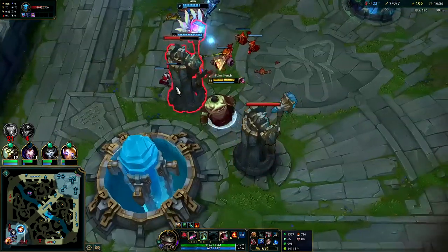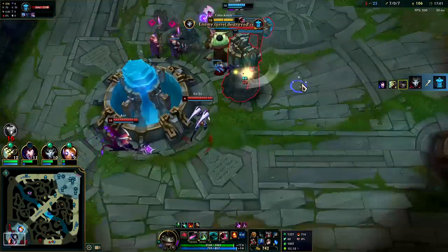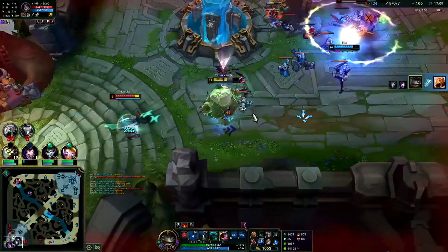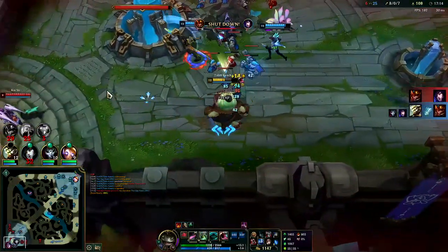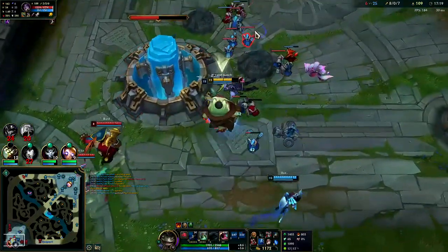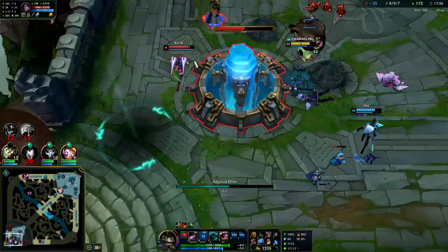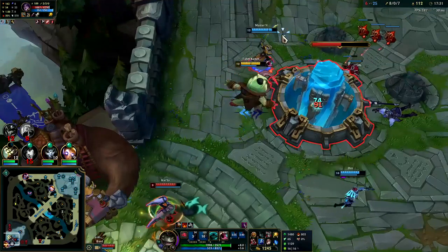It might be GG — it doesn't look like Yasuo's going to group; he's trying to hit his 0-10 power spike. Got the knock-up, he's trying to push me into the fountain. I have two marks on her, just need one more to R her. They're just getting dragged to the fountain. She actually R'd away — what a goofball.